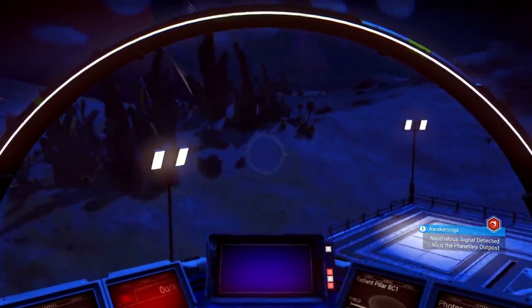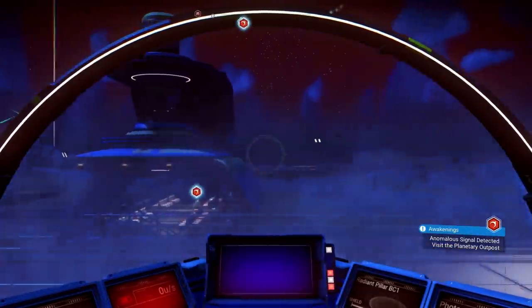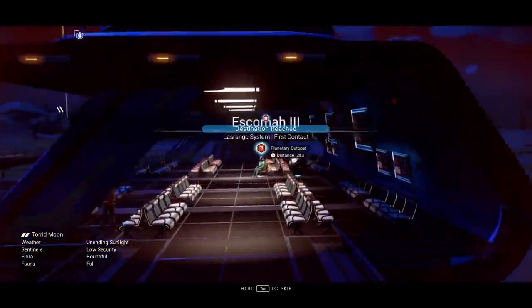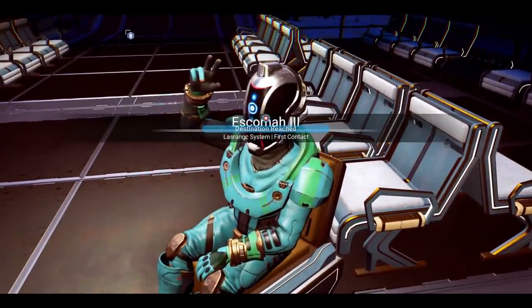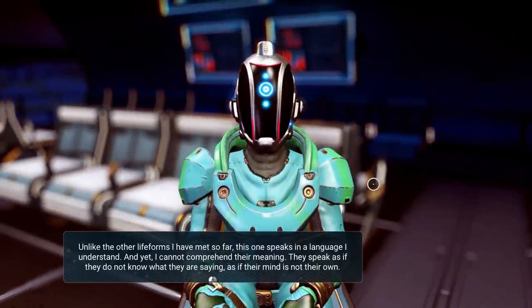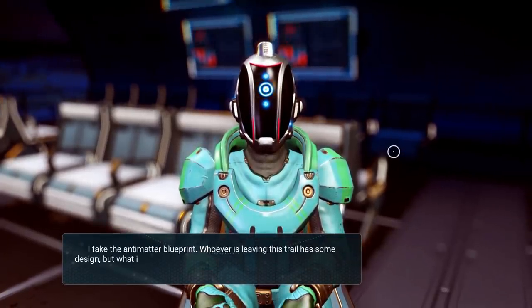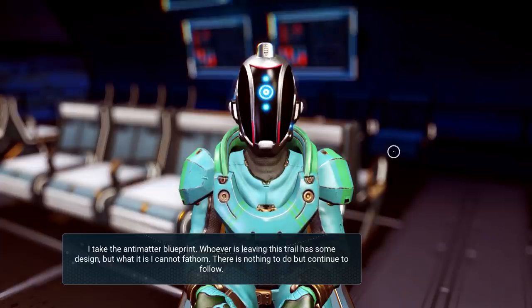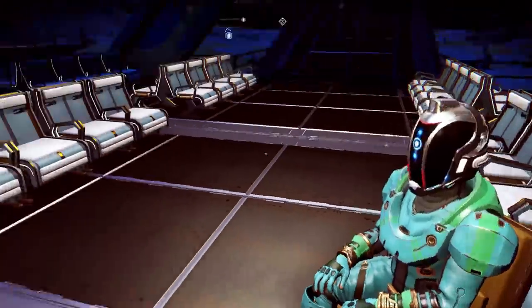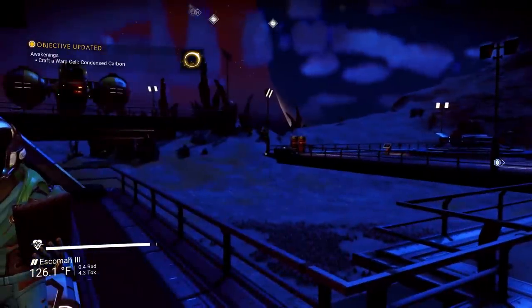I really need the warp ability in my life. Talking to an alien — what do you need? Tap to skip. He's giving me a blueprint — the anti-matter blueprint! Whoever's leaving me this trail has some design. We can craft anti-matter now: chromatic metal and condensed carbon. That's actually not bad at all.